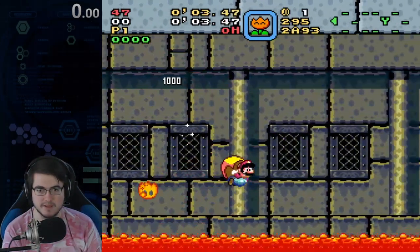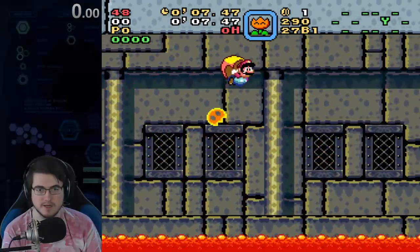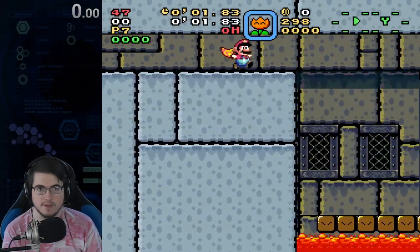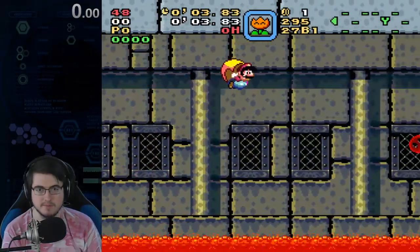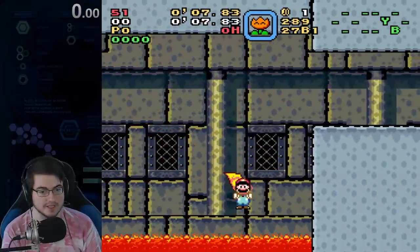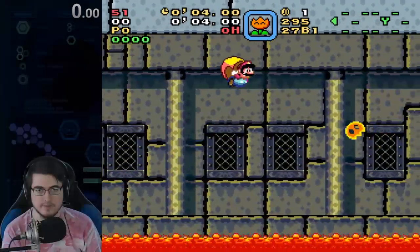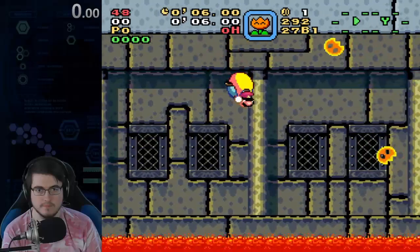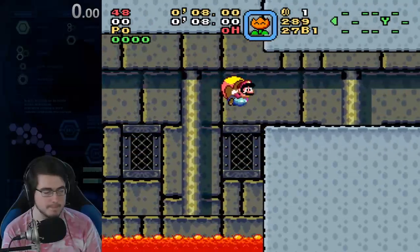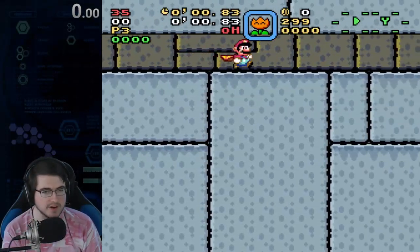The basic setup is two bounces, dive bomb. Back, dive bomb. One, two, dive bomb. After the first dive bomb, it's fairly easy. The really scary part is this opening.